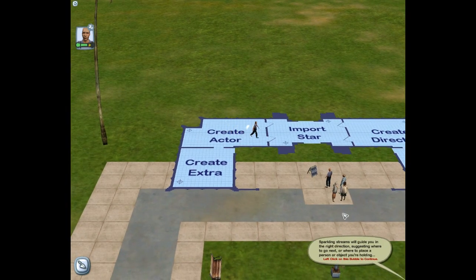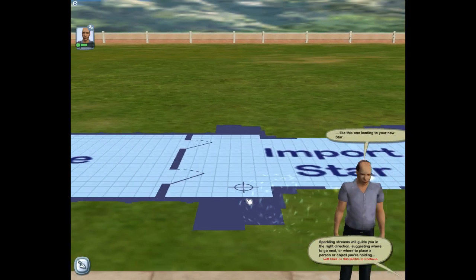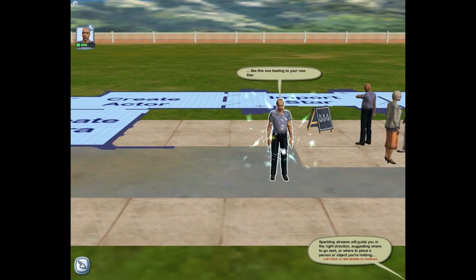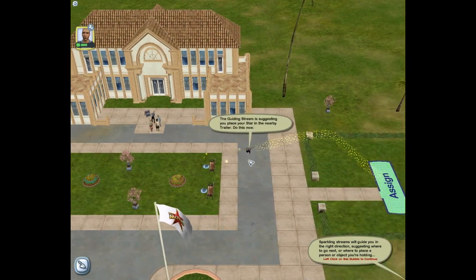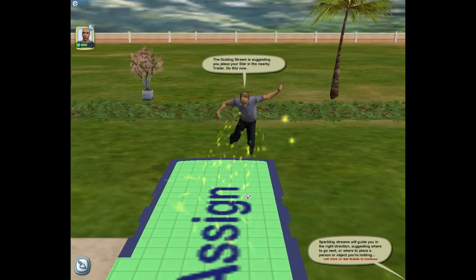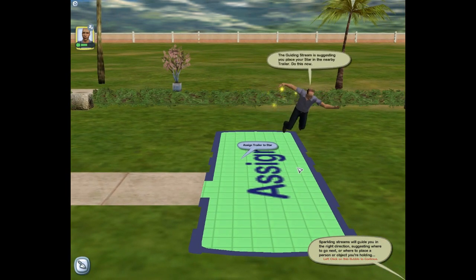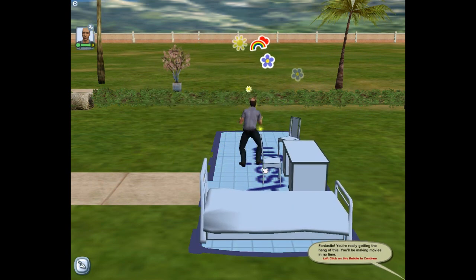Sparkling streams will guide you in the right direction, suggesting where to go next or where to place a person or object you're holding. I do like a good sparkling stream. I've turned you into Captain Something - Captain Back Problems. The guiding stream is suggesting you place your star in the nearby trailer. You're getting lucky here mate, you get your own little place to live. Might make you fly a bit longer first though. Fantastic. You're really getting the hang of this. You'll be making movies in no time. He looks like he's just nicked all the stickers out of the Lego Movie 2.